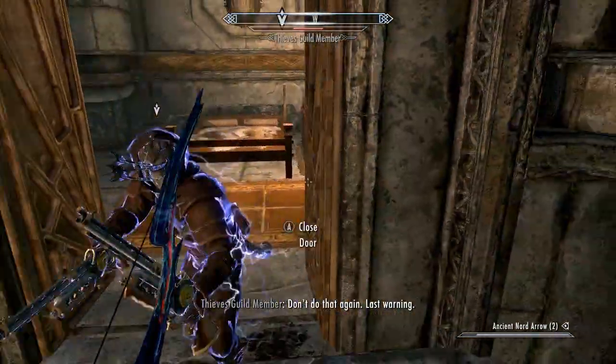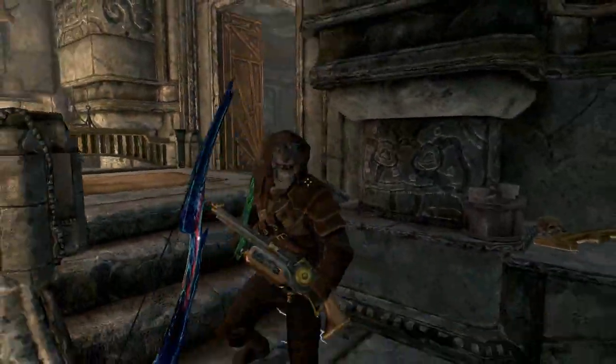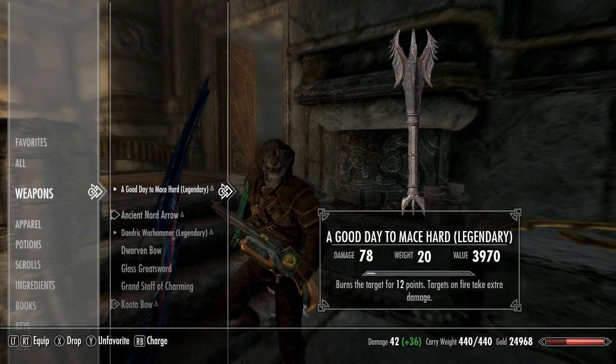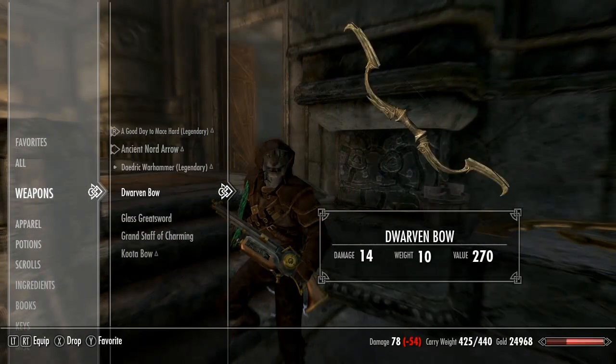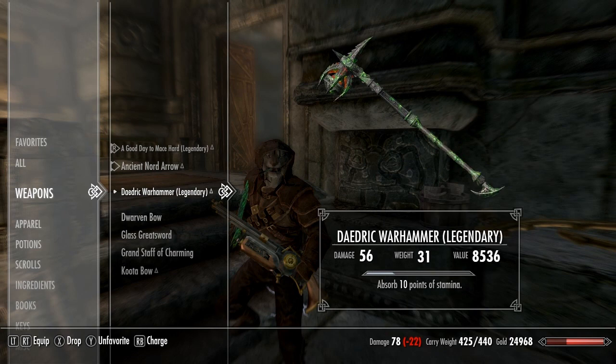Oh, he's trying to attack me. Holy shit, he's attacking me. Hey, he's shooting me with them — he actually does pretty damn good with them. Let me actually switch to some stuff that's going to help me out. Where the hell's my shield? My shield is just gone, apparently.